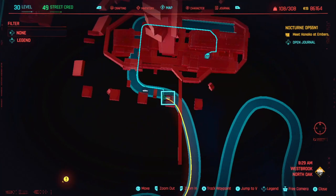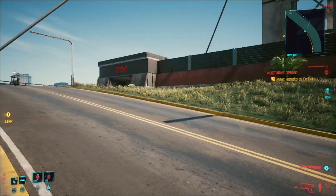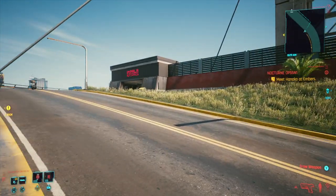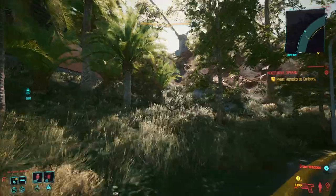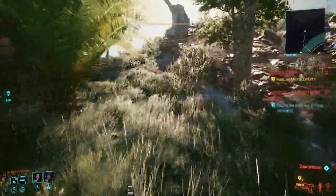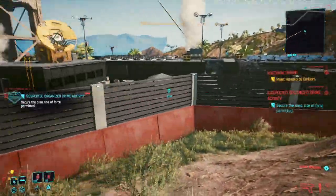But the easiest way to get into the complex is to drive to the main entrance, which is just here. Looks like this, but don't go through the main entrance because there's quite a lot of enemies in here. Just run up this mountain to the back. If you've got double jump, it's going to be very, very handy. I don't know if you can get in here with a single jump.